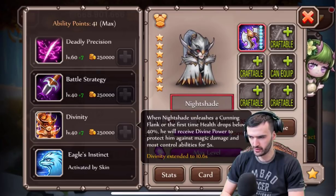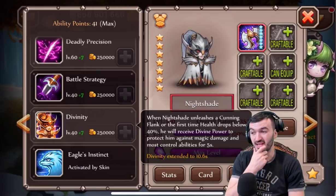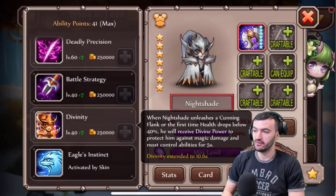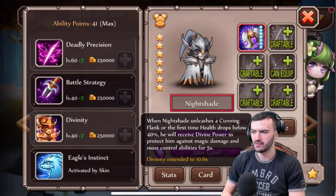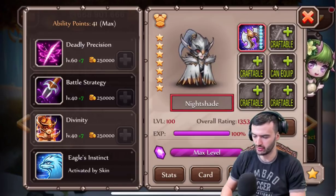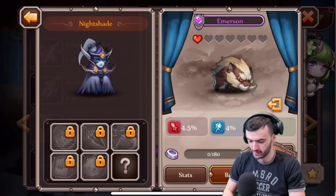So we just found out that Nightshade is apparently a 'he.' At the maxed level, the duration extends to 10.6 seconds — very nice. When she unleashes her Cunning Flank or her HP drops below 40%, she receives divine power protecting against magic damage and most control abilities. It doesn't say anything about physical damage, so physical damage can still reach her.